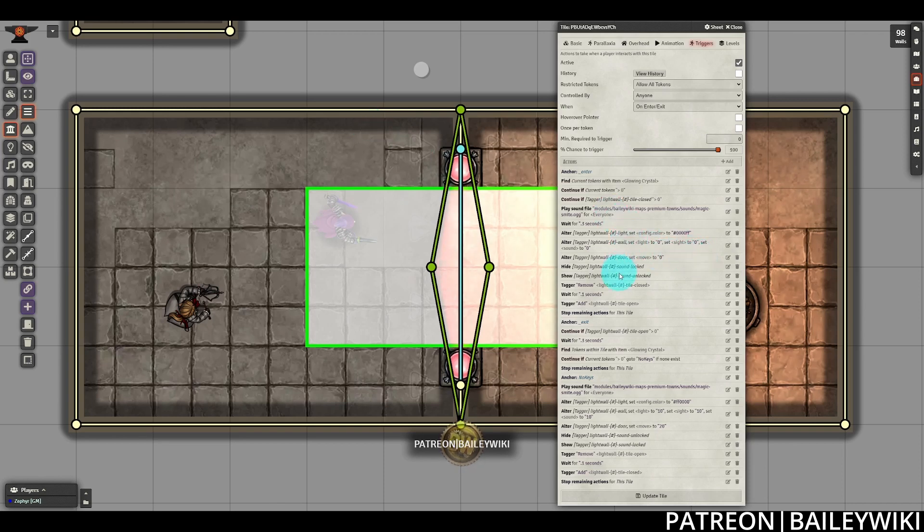After that we're finishing the rest of our open state actions. Finally, we're going to apply tags to the tile, and I have a 0.1 second delay between removing the old closed tag and adding the new open tag. The reason for that is that sometimes if you have things altering the exact same field — in this case the tags — right back to back, they can get tripped up on the order of operations. Sometimes you can get a result where one of those actions takes place but not both. So adding this little delay ensures that both the proper tag is getting removed and the new tag is getting applied properly. Then we're going to stop the remaining actions so that we're not going into the exit code yet.